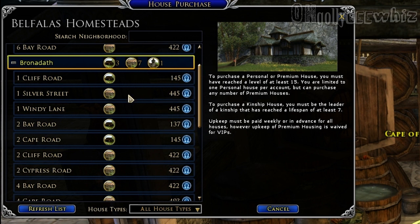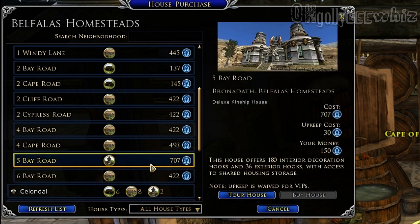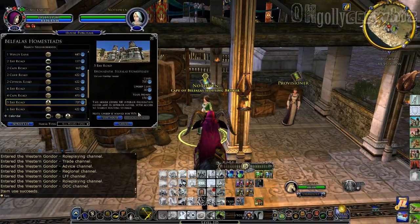So the prices basically range from 137 Mithril coin all the way up to 445 Mithril coin. Also the upkeep — wait, what is this? I just saw something crazy — 707 Mithril coin. I'm guessing that's the Kinship house. What I've noticed though, the upkeep is also Mithril coin. But if you're a VIP, you don't need to pay for the upkeep.